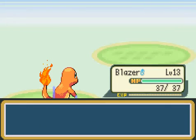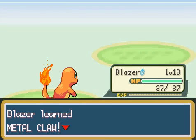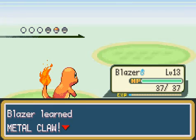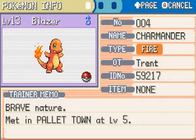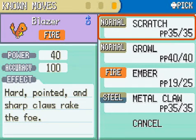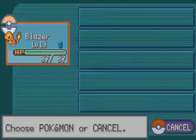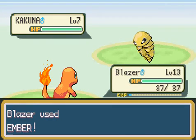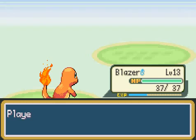Yes! Here we go - this is the exact move I was waiting for: Metal Claw. That is a steel-type move with around 40 or 50 base attack. Steel is super effective on the type we'll be facing at the next gym. Metal Claw also has a chance of raising your attack, which will be a big help.